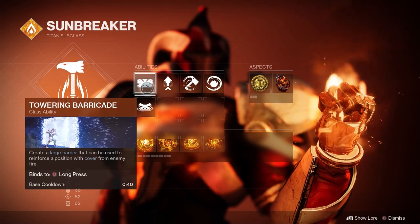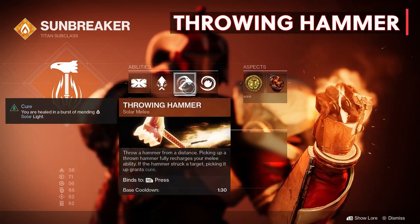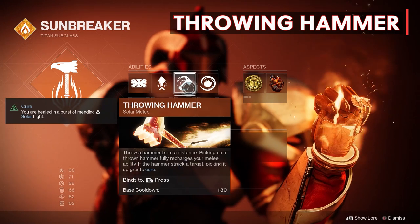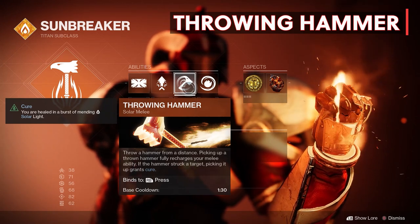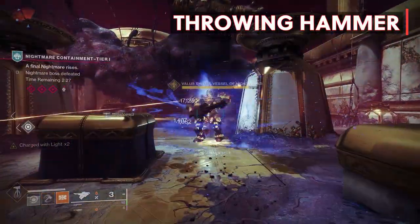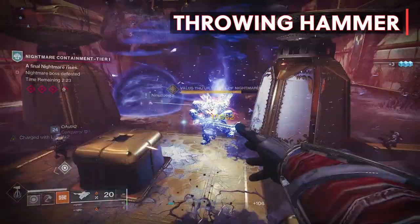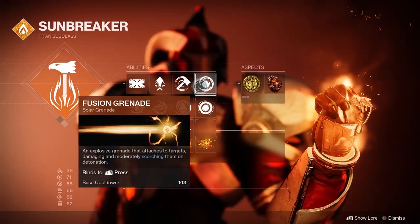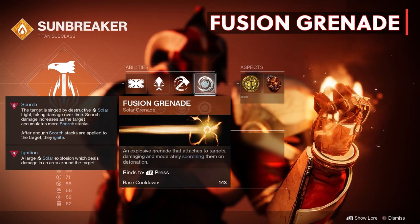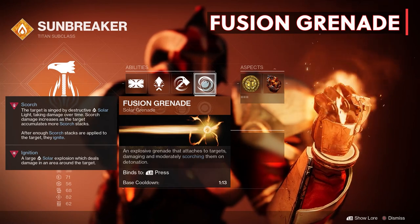We have our Towering Barricade, and the throwing hammer melee which got updated to give Cure — one of the new verbs introduced to the solar subclasses. You are healed in a burst of mending solar light, so you get healing when you pick up the hammer after hitting a target. If you miss your target and pick up the hammer it won't heal you. And our Fusion Grenade of course, since it's a grenade that works with Ashen Wakes — an explosive grenade that attaches to targets, damaging and scorching them on detonation.